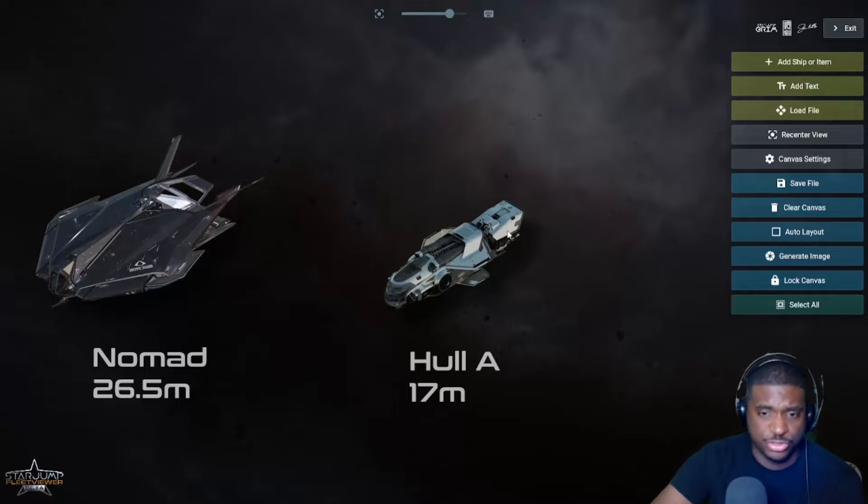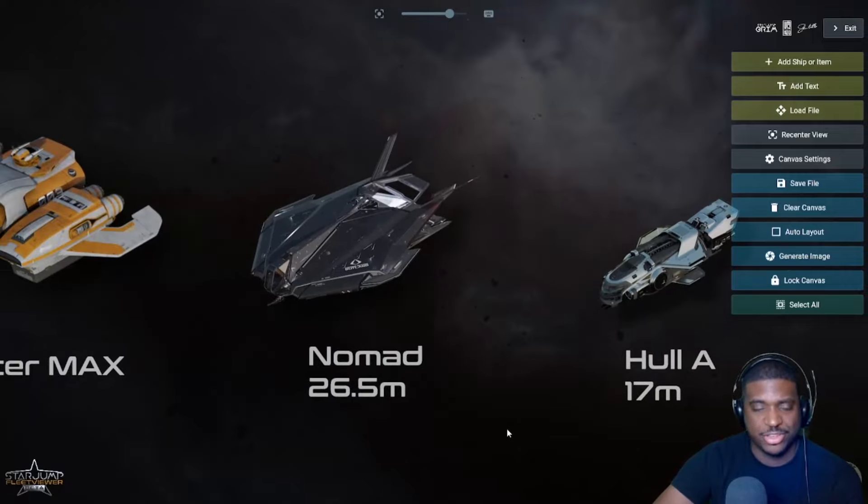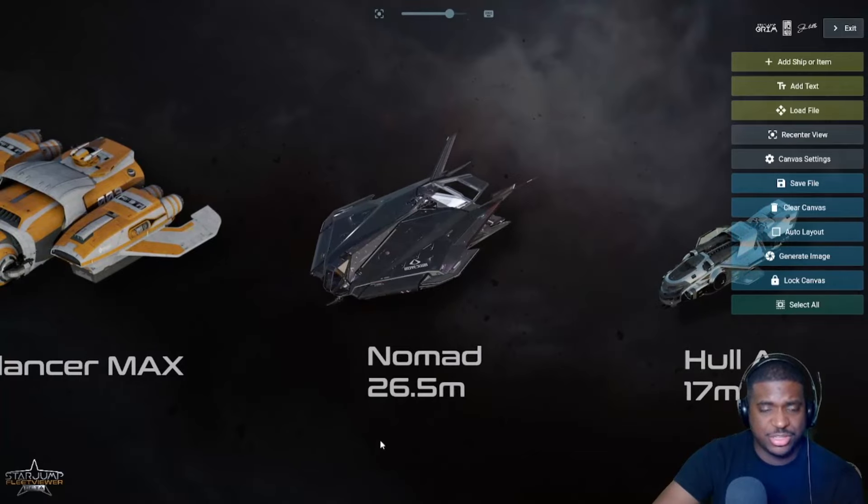The Nomad is a very similar situation to the Hull A — cargo on the outside, single seat — but it has more guns and better maneuverability to defend itself. It's not a very tanky ship, but it's pretty fast. The cargo is more centralized at the back. I think this ship would be a little easier to get in and get out quickly, but again it's another ship you're going to want flying hangar to hangar.